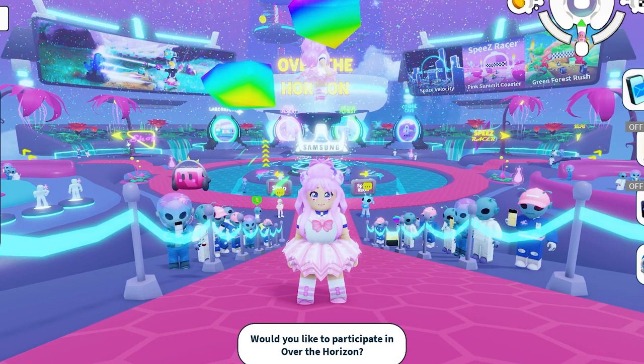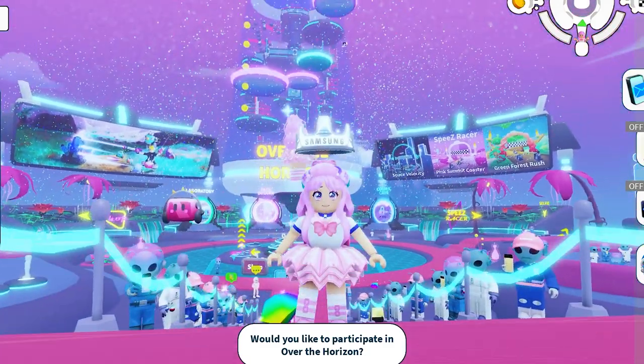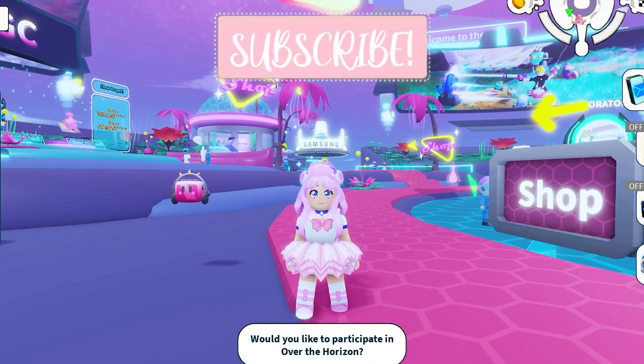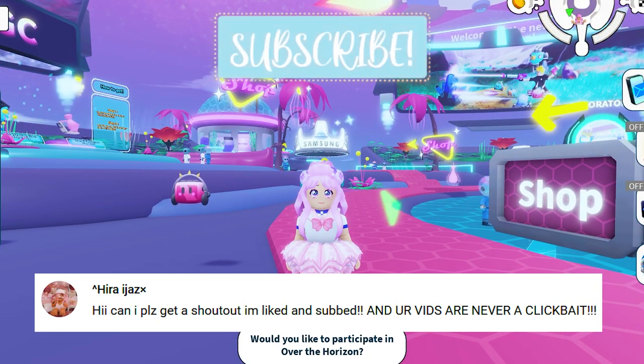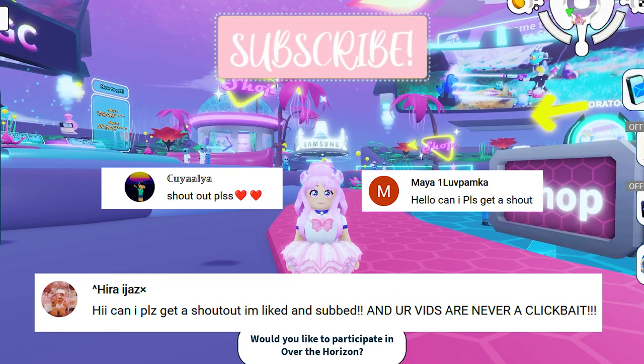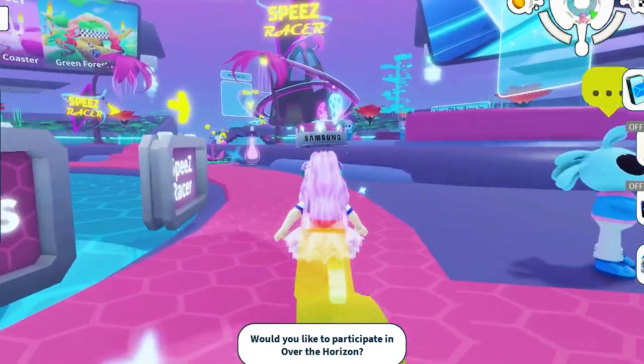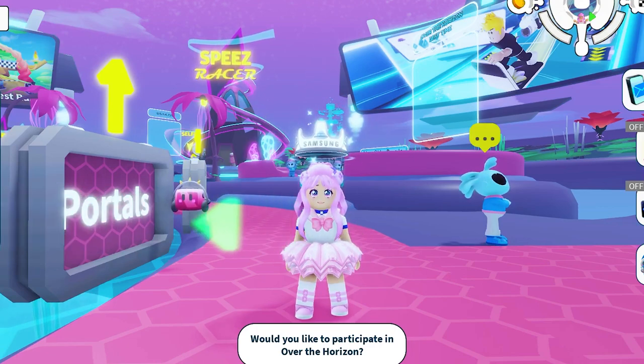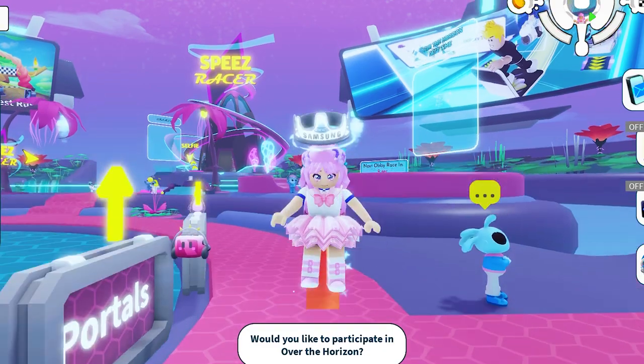This game also has another free UGC item — go check out my channel on how to get it. Shout out to Hira Ejaz, Kaalia, and Maya One Lovepamka. To get this UGC, all you need to do is customize your vehicle, complete three races on three different tracks at the Speez Racer, and have 5,000 coins to buy the UGC.